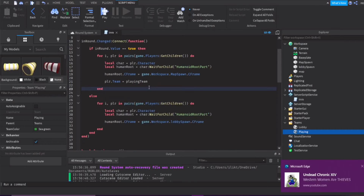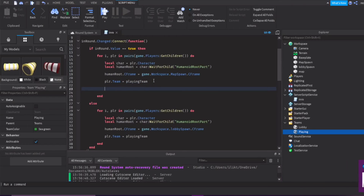When the round ends, all players will be set back to the lobby team because everyone is in the lobby at that point. Now, what if a player dies? We want to change their team when they die — if they're in the round and they die, they'll be teleported to the lobby, so we want their team changed to the lobby team.